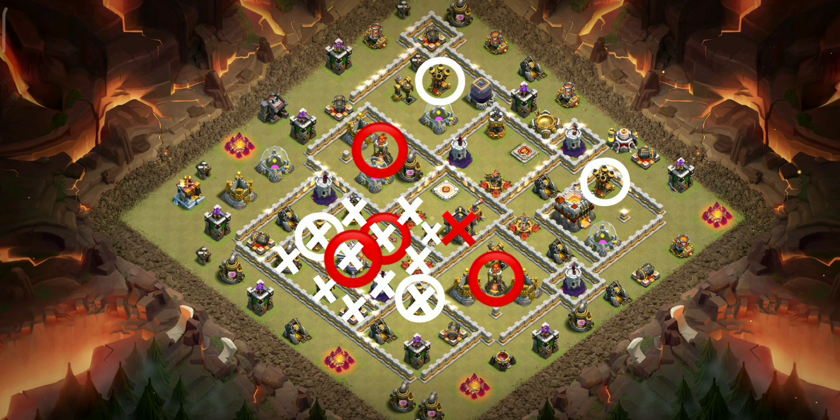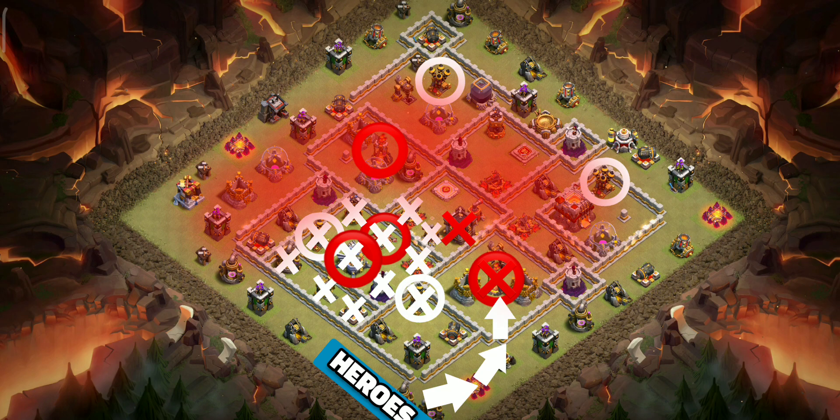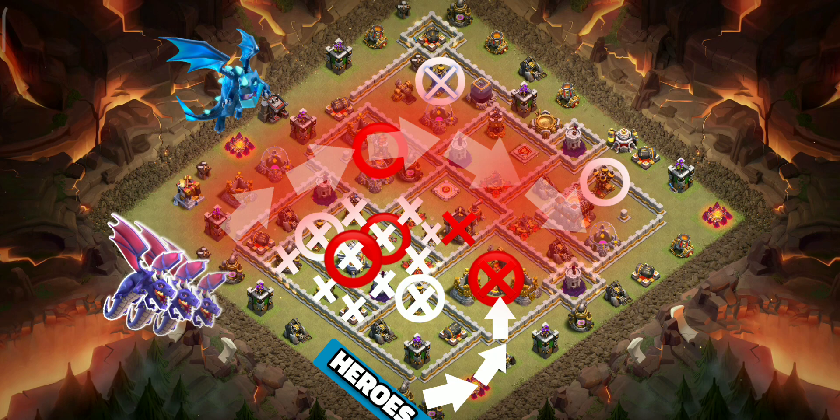After that, we will funnel the heroes to this multi-inferno using baby dragon and sneaky goblins, with the tanking of ice golem. They will go all the way to the town hall. That will leave us with a narrow path for the dragons. We will zap out the back-end air defense and use an electro dragon to take down all the trash and push the dragons to the core. Most of the damage is at the backside, so we will use the warden ability with a rage spell at the back end of the base.